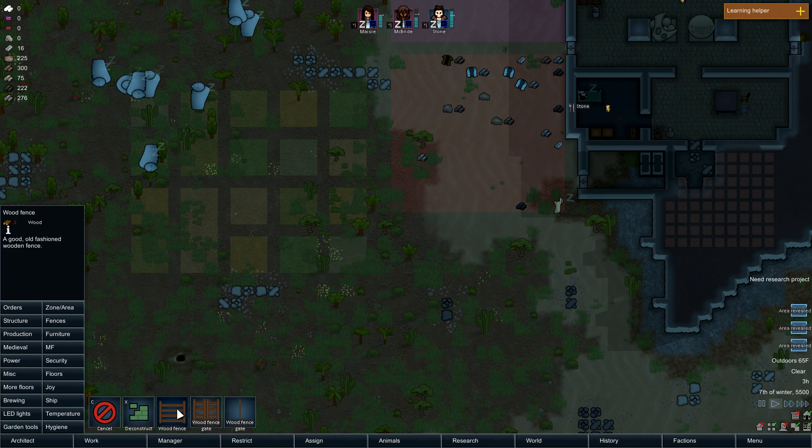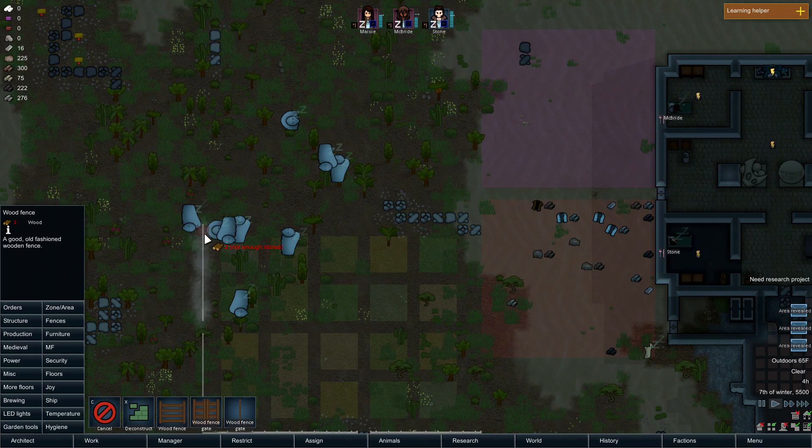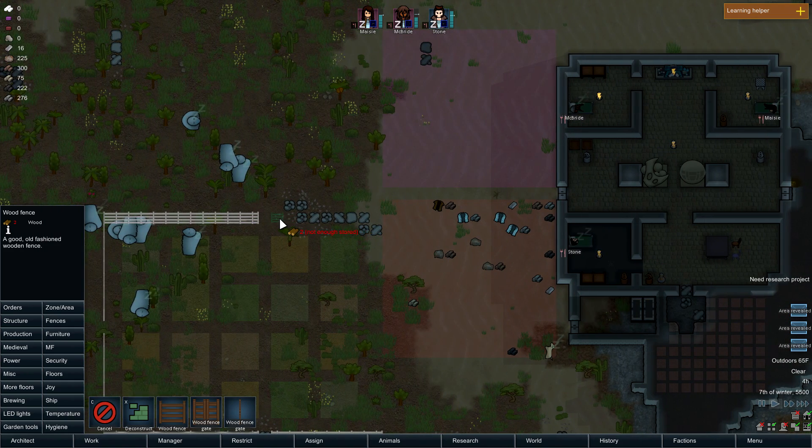Maybe I should just go for this one. It's not like it's going to be torn down — it's just going to keep out animals so they don't eat our plants. Here we go, let's just do it. Should I have some gates at each side? Yeah, I should. Oh look, and it lines up all nicely. Come on, muffalos, get out of there. I guess they could walk this way.